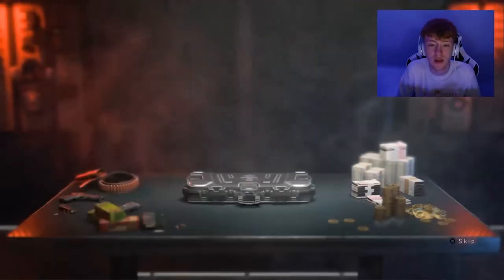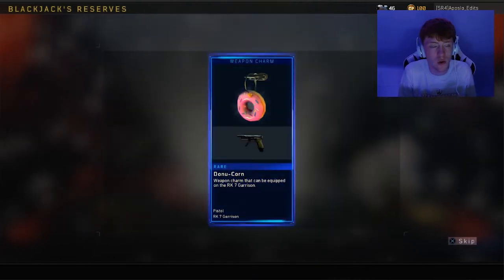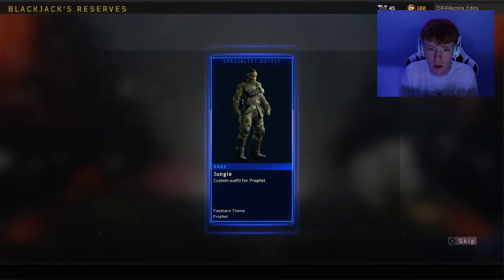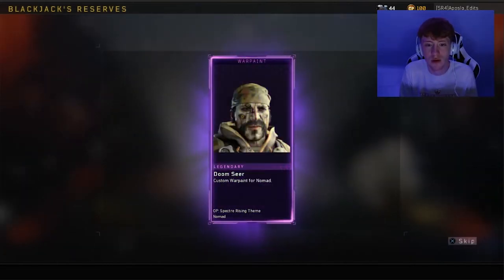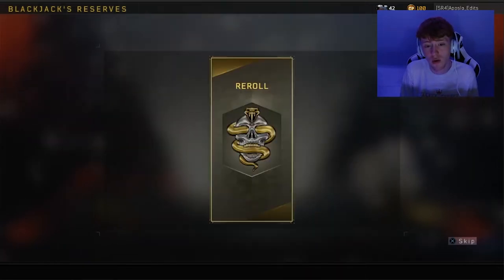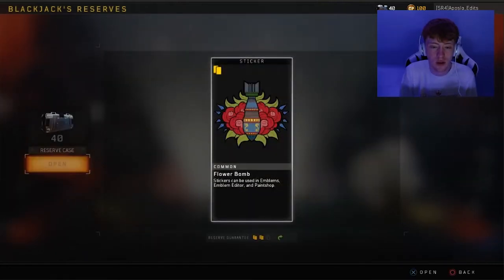Okay guys, so we're going straight into this, going to open up our very first case. We have a nice common — not a great start, but you can fly through these really quickly. We've got a nice weapon charm with a pistol, never going to use it. Jungle rare outfit — no, never going to use it, never going to use the mask either, not too bothered about the characters. Another jungle crash — I do want some camos for the guns, but at the moment we're not getting anything. Another bad one there, come on, give us something good.